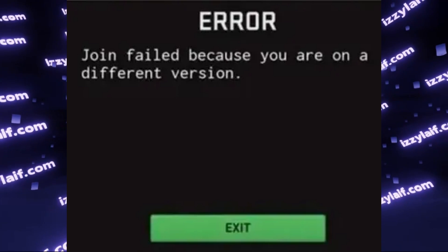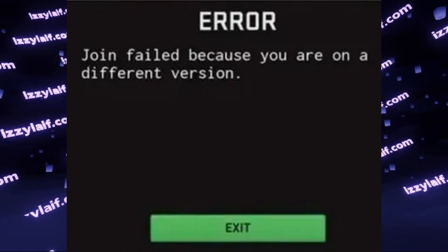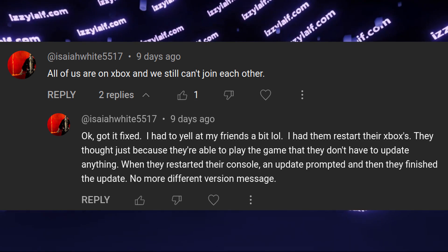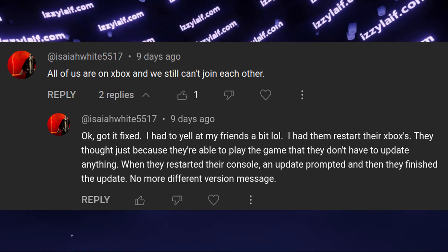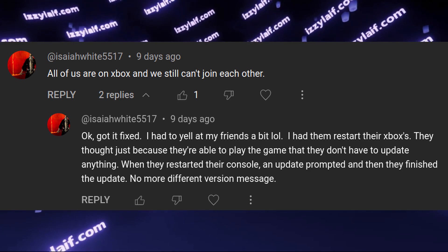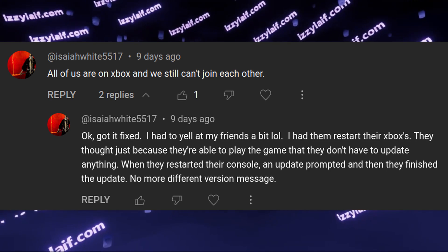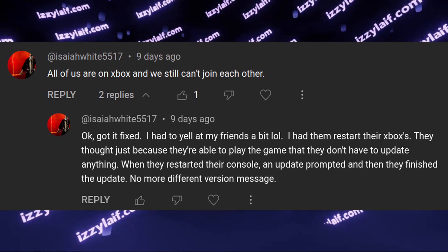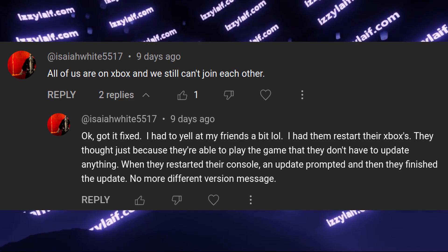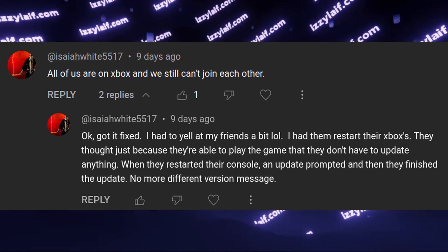However, apparently it works both ways. If you are on a recent version of the game but your teammates are not, apparently for some time they can still play on the previous version of the game, as long as all other players are on the same outdated version. So all you need to do is convince your teammates, especially if they are not playing on PC but rather on a console, to restart their PlayStations and Xboxes, and the game will start to update itself after the console has rebooted.